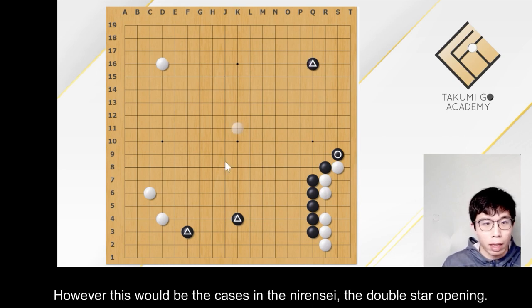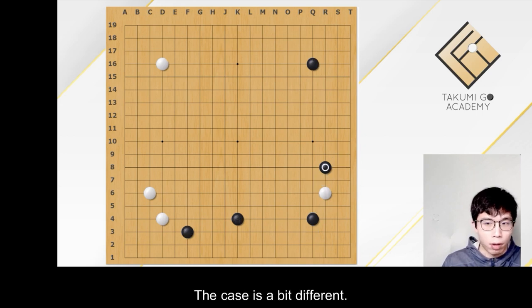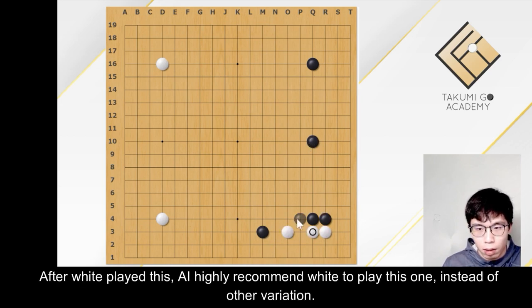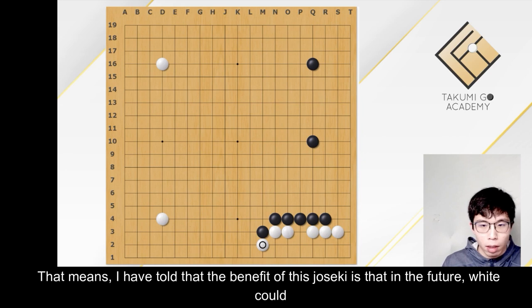However, this would be the case in the nirensei, the double-star opening. In the sanrensei, the triple-star opening, the case is a bit different. Why? Let's see the triple-star opening. After white plays this, AI highly recommends white to play this one instead of other variations. There is a reason for that. Because this time, the value of the bottom side is much lower.